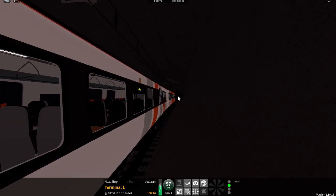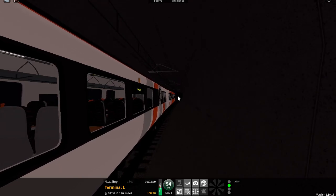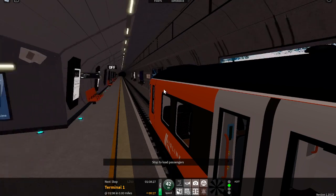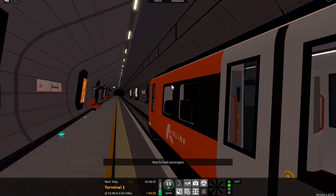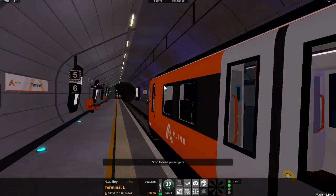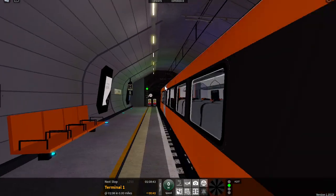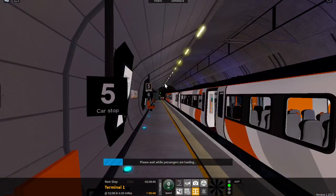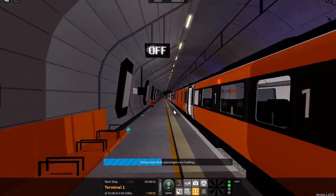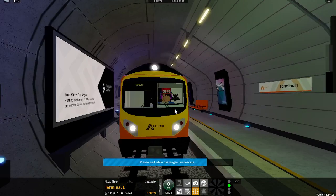We will shortly be arriving at Airport Terminal 1. Please mind the gap between the train and the platform. This train is formed of six coaches. First class is located at the middle of the train. This is Airport Terminal 1. This train is for Airport Terminal 3. The next station will be Airport Terminal 3.